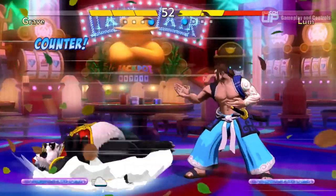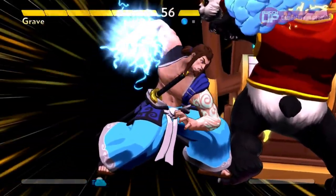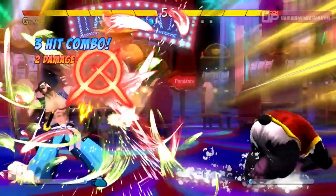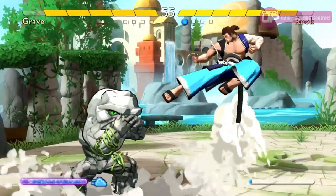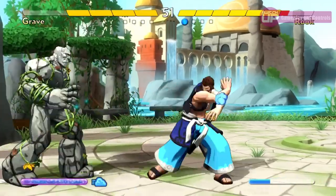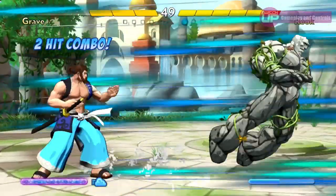You have a super move used by pressing L, which can be performed when your super meter is full, and a throw which is used by pressing R. As simple as that sounds, there is a lot more depth to it. For example, attempt to throw a character whilst they are moving and you will be successful. However, attempt to throw them whilst they're standing still and they will perform what's called a Yomi counter move against you, causing you damage.